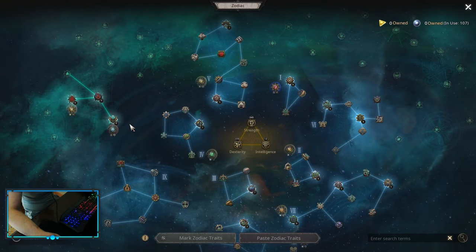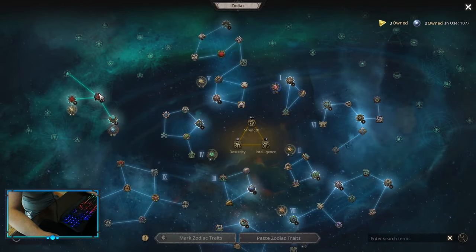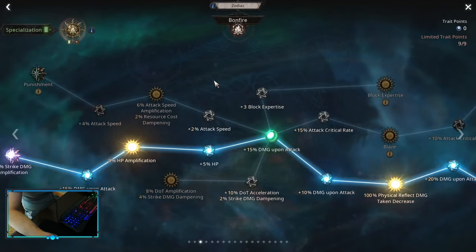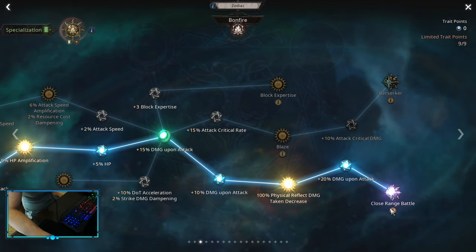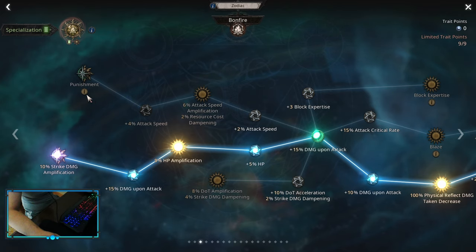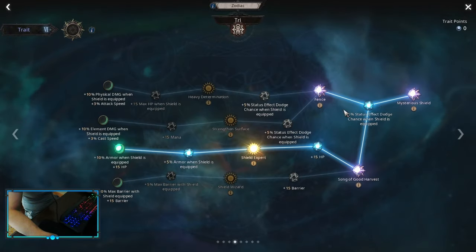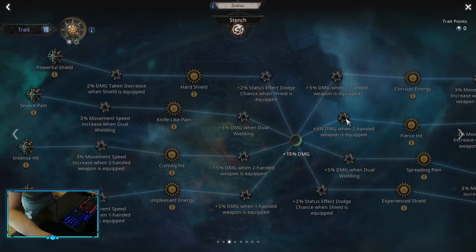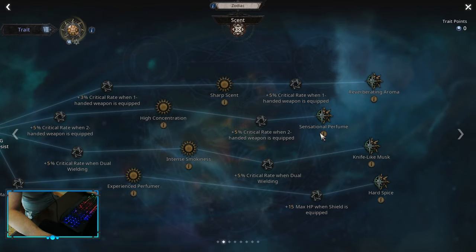For spec itself I'm using hammer, then rot, damage amp plus desperate hit, and into bonfire, strike damage amp. At the same time I'm using physical reflect damage taken decrease so I wouldn't die. If you don't need physical damage decrease you can just go into punishment, which is a decent amount of damage plus attack speed amp. If you are not using a shield, just remember not to pick up those points and go for some generic damage amp — you can even pick up everything in here: intense hit, hit endurance, or sensational perfume.